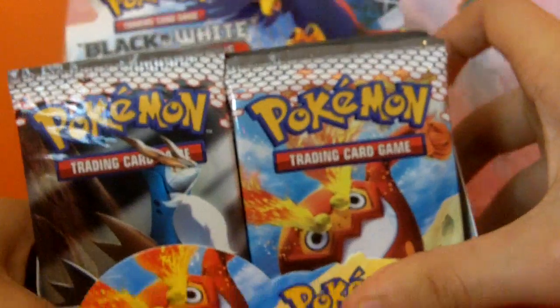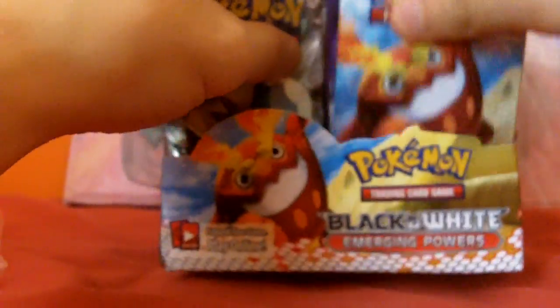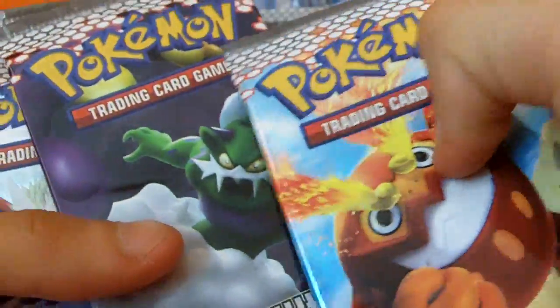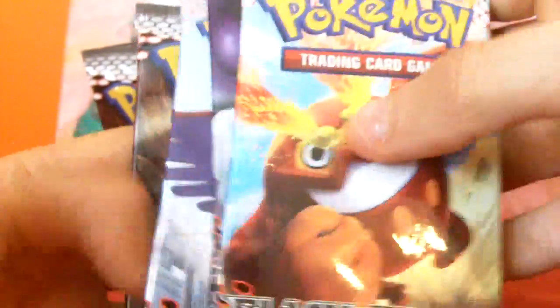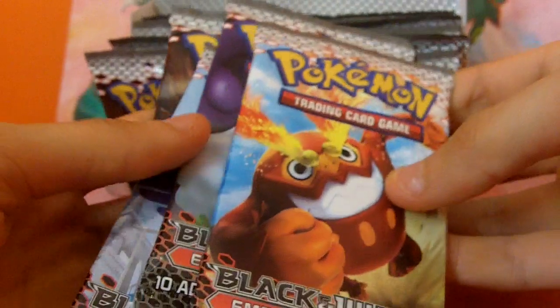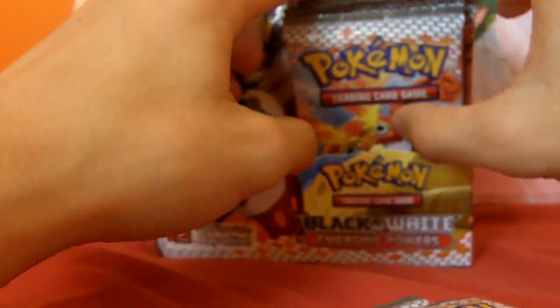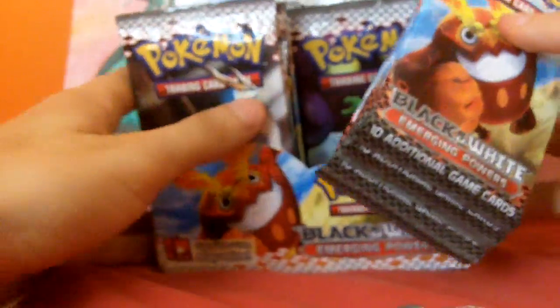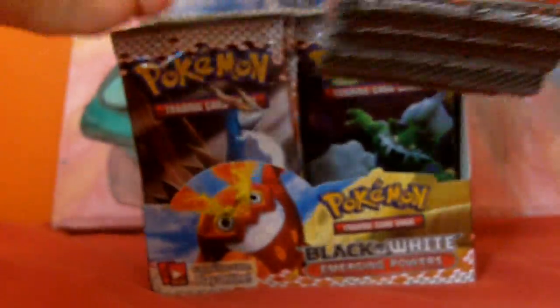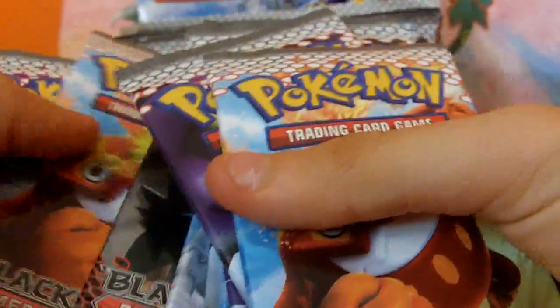We've got Braviary on the top, and four pack designs: Star Mountain, Tornadus, Braviary, and Cobalion. Once again, like my last booster box, I'll do 12 packs per video, so hopefully it'll be put into three parts and an overview at the end. I hope this will be like my last one where the packs would not stay up. So I've got twelve packs — that'll be part one.